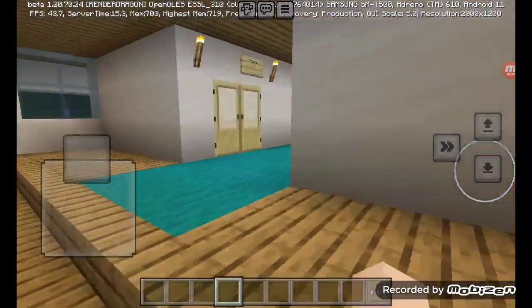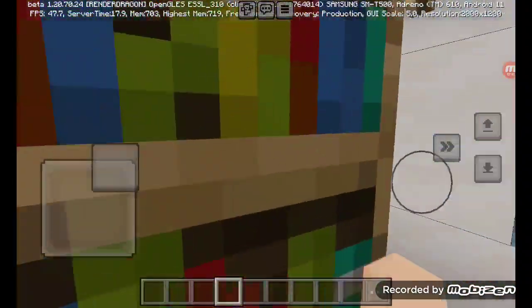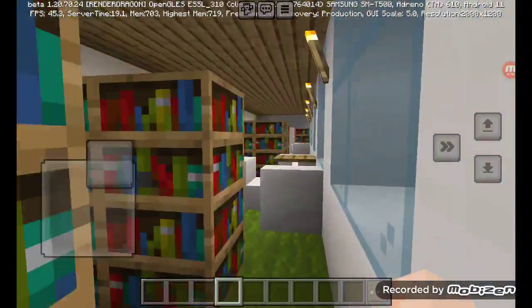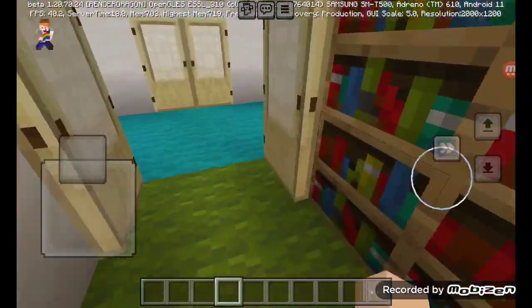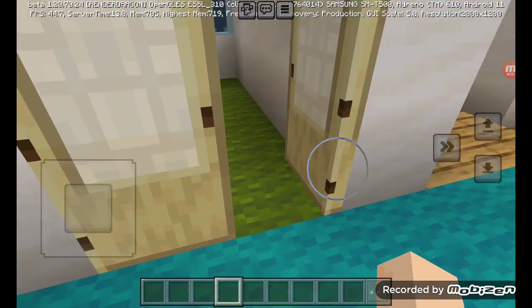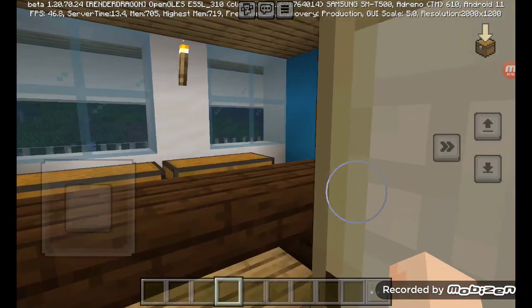Okay, let me show you the entire room. Here we got the library — this is like a basic area where you can buy books and read them. Here we got an arcade, or like, in case you're bored and you want to play some games, like those.